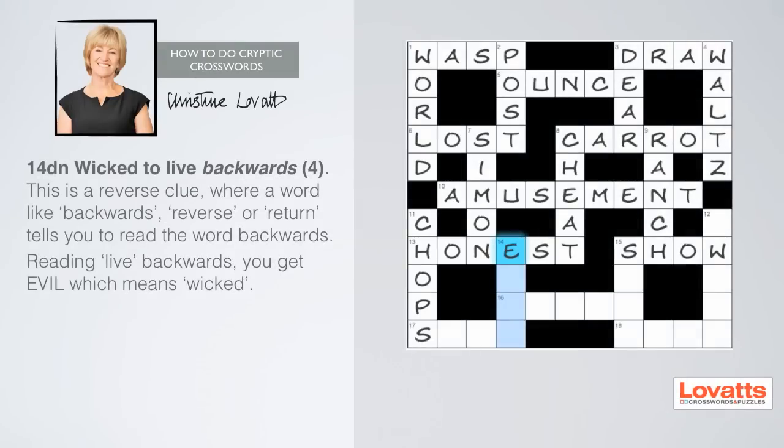Fourteen down: wicked to live backwards, four letters. Now this is a new type of clue — a reverse clue, where a word like 'backwards', 'reverse', or 'return' is the key word telling you to read the word backwards. Once again, there's only one four-letter word in this clue. Go on, be a devil.